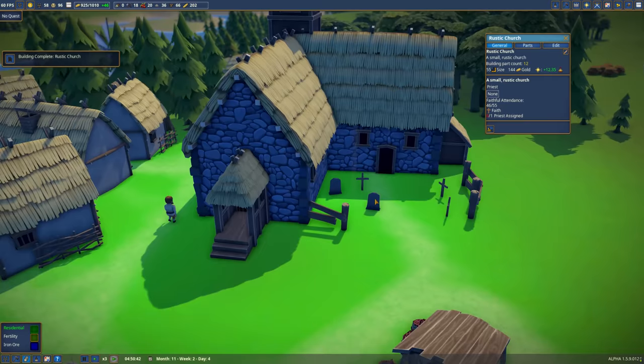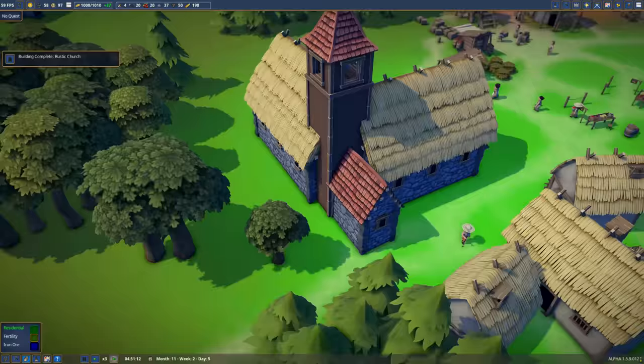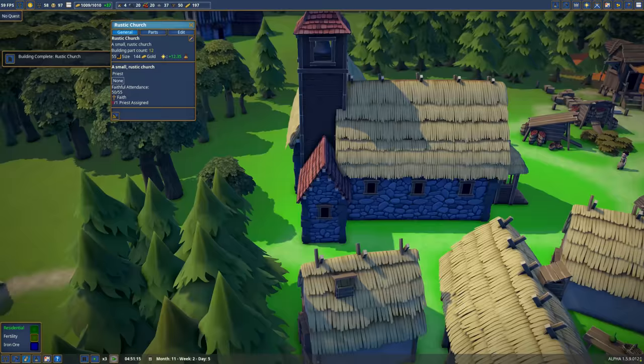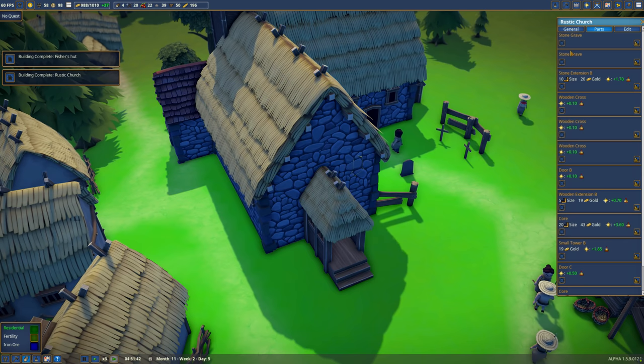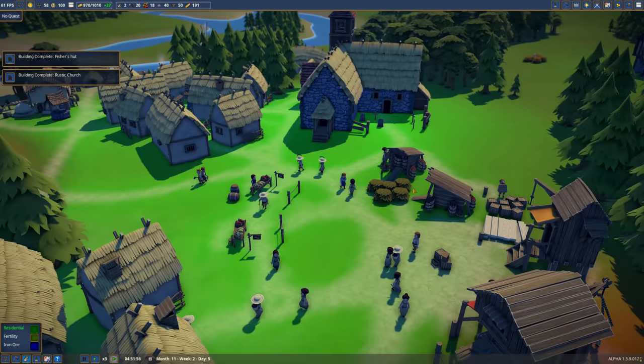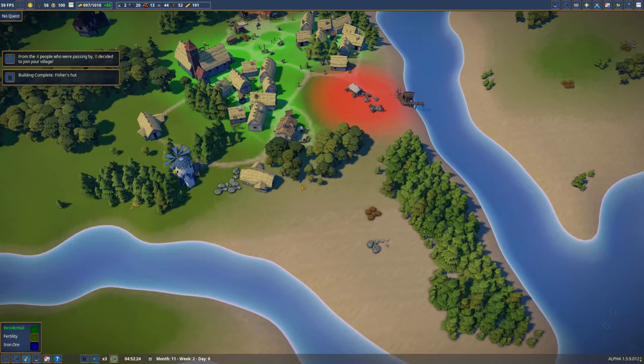Rustic church is upgraded - nice. Got some graves outside. Stone graves are just for show but they do add a little bit. Fisher's hut is complete - nice. So get yourself a Rose, you're going to be our fisherman. You sort that out.